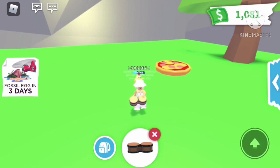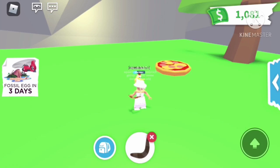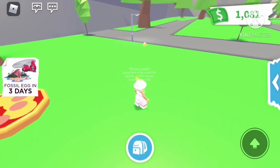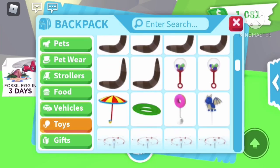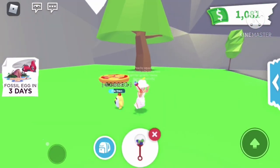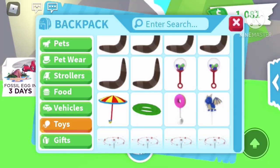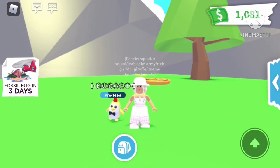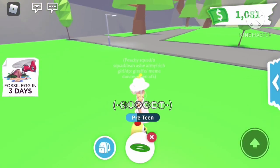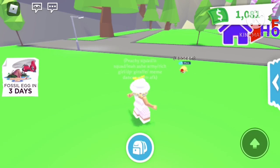Now we have these bongos that you can get at the campsite shop for 30 Adopt Me bucks. We have a boomerang you can get from the gift display, more than likely from the small gift. I have this bubblegum machine rattle — these might not be in game anymore, possibly part of the old gift shop. Then I have this clown umbrella from the monkey update.